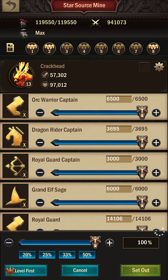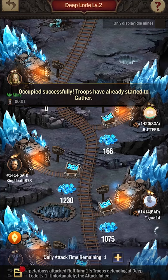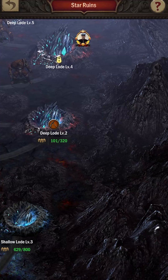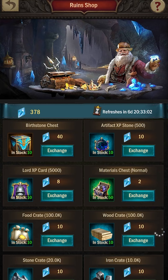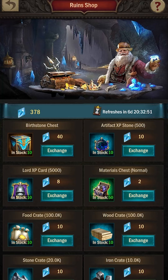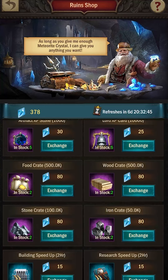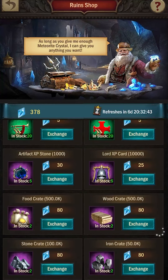Let's say I go in here and click Occupy. I'm going to use my setup and then it's going to start mining. Now the Ruins shop — once I get enough of these I can exchange them for things. Like the Burrstone chest — it's going to be 40. I can get 10 every pretty much 7 days, and that helps to unlock the different star levels.